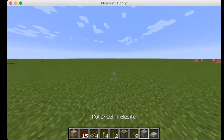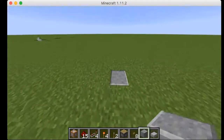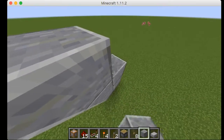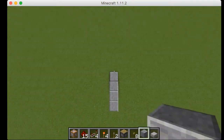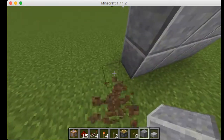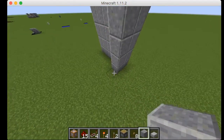But for now, I'm just going to be starting with a little wall, four blocks high. You can make it as long as you want, but I just wanted to make it this long. I'm going to make it four blocks high — not too high. I was moving a little bit.